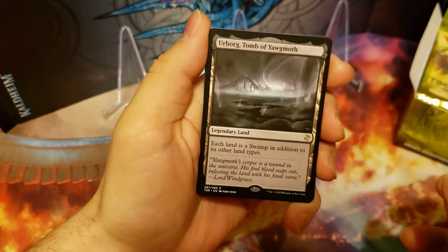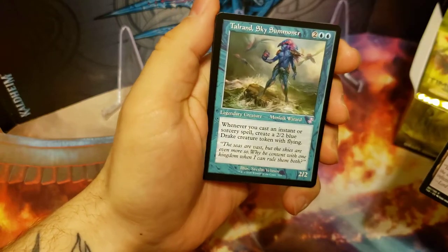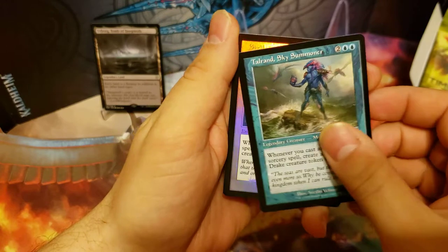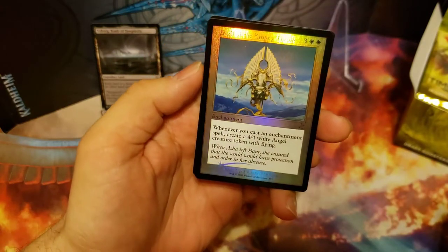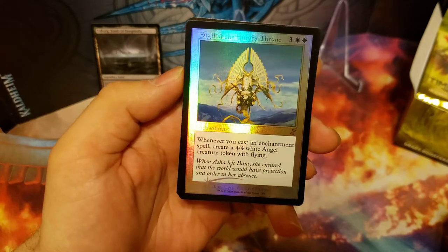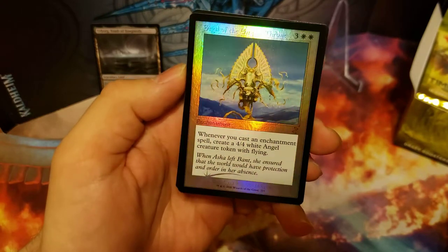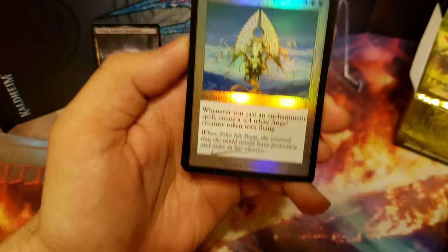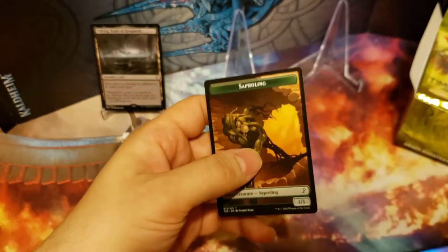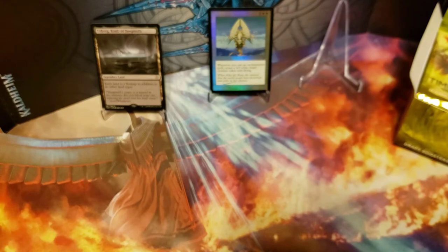Our first rare is Urborg. That is a really good hit. This is like a $15 to $20 card. And our first old border card is Tailrand Sky Summoner. Holy crap, we hit a foil old border on the first pack. It is not one of the better ones, but we'll take it. Sigil of the Empty Throne — that looks beautiful. We got the little shooting star there. First pack, that's good news. That is two hits right in the beginning.